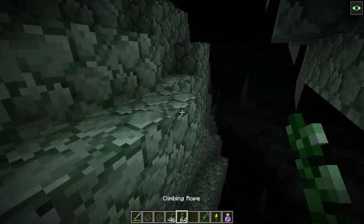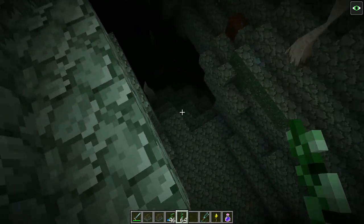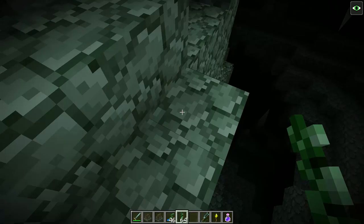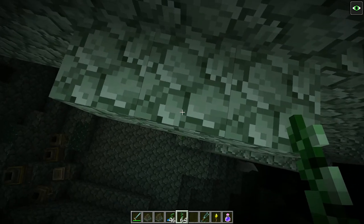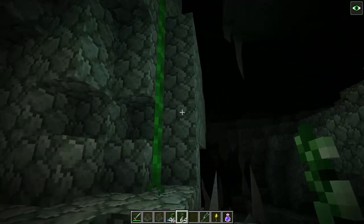The next thing I want to talk about is climbing rope, not caving rope. You're going to find yourself in a lot of situations where it's a long drop and you don't want to take the damage. Climbing rope is there to help you out. What I can do is just smack this on a block, lower it down, and then catch myself on this rope and lower myself down safely.